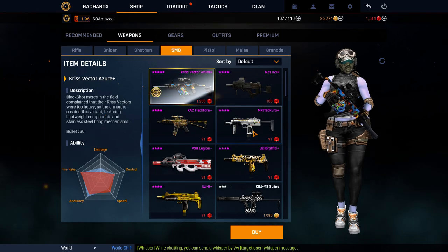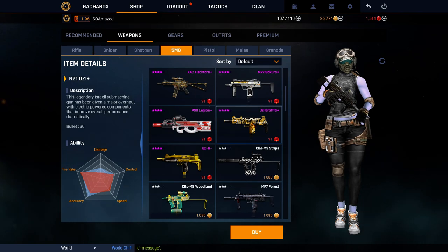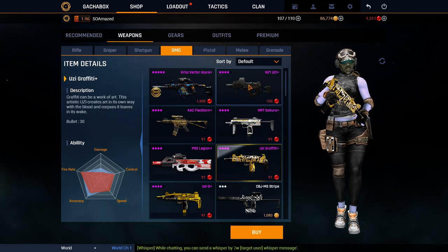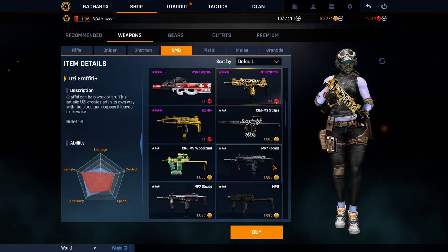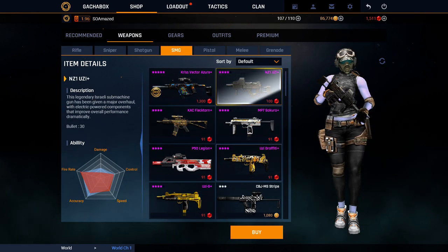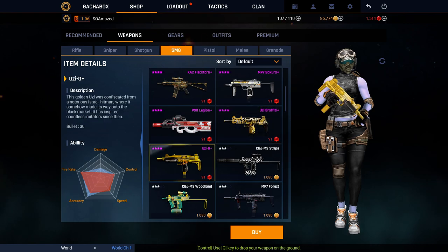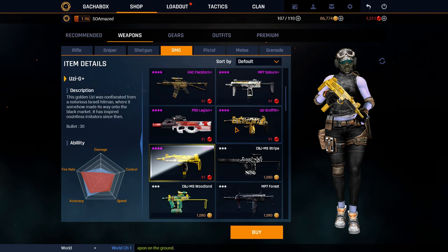Next, the Chris Vector Azir Ray obviously. Then I would probably buy the P90 Legion, or the Uzi NZ, or the Uzi Graffiti. As you can see, the Uzi Graffiti has better stats — it shoots a little bit quicker, the Uzi NZ, or the Uzi Graffiti has a little bit more damage. I didn't play much with them both, but I guess they're pretty much the same — it's up to you. So these four. And you have also the Uzi Gold — they're not so different.